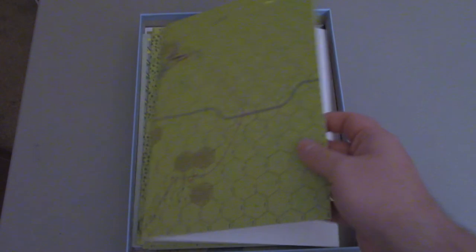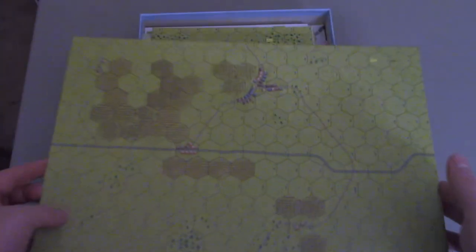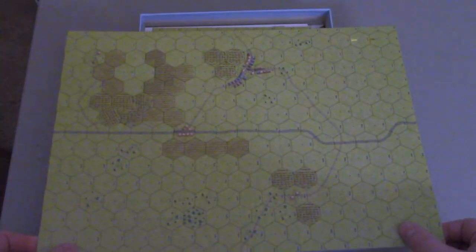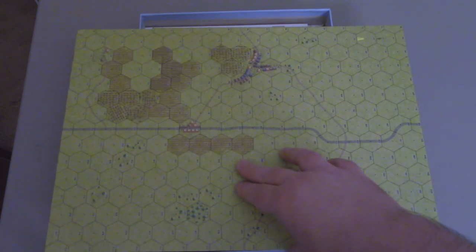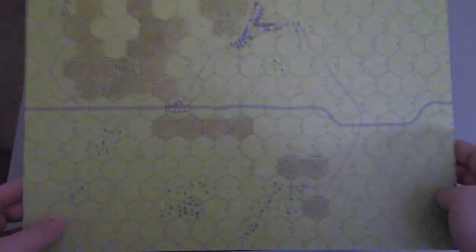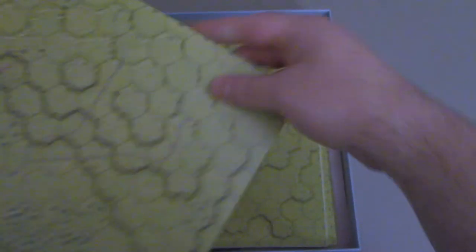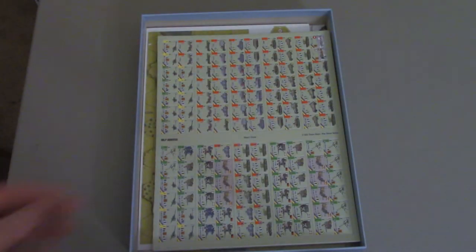Let's take a look at some of the map boards here. This is nice card stock, folds out, and I think with just a little bit of plexi it would stay flat on its own. We have one map board — this one looks like you have some elevated terrain and forests. There are three or four total, and there was also a map board included outside of the box.